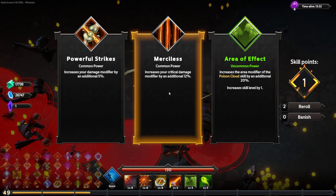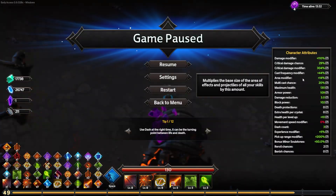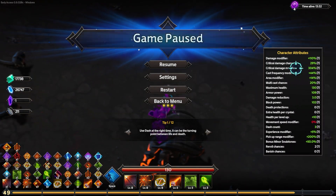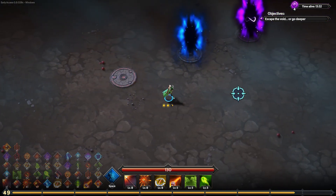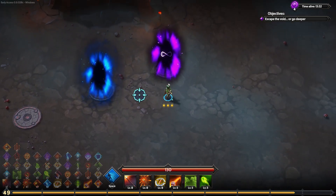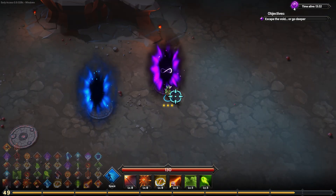I will increase my critical damage modifier by 12% — yes please. That way we have surpassed the triple mark. Choose a portal — wait, that was the final boss! Escape the void or go deeper? You know we're going deeper. They changed the visuals — it looks good. It's purple; go deeper. Purples go deeper.